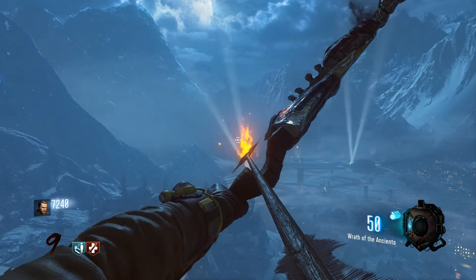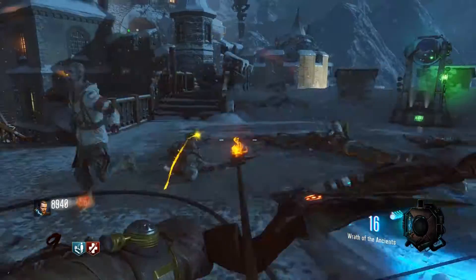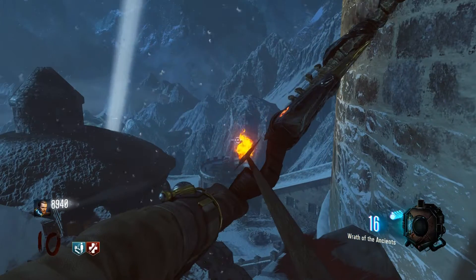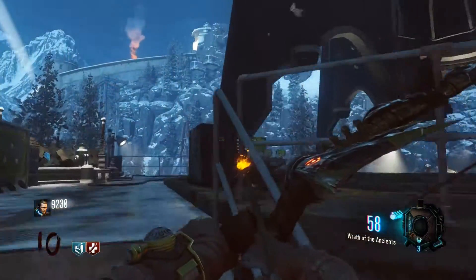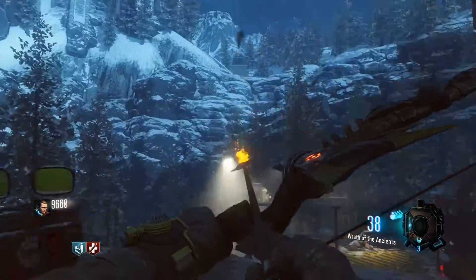From here, we're going to be looking outside the playable area for three unlit smoke signals. We're going to use a charged shot from our bow to light each of the three. One can be seen from next to the KRM, the other near the starting Wonder Fizz location, and the third from the launch pad.